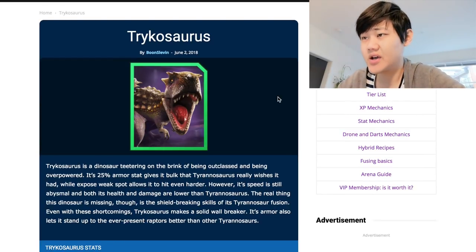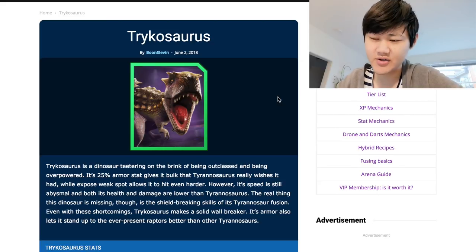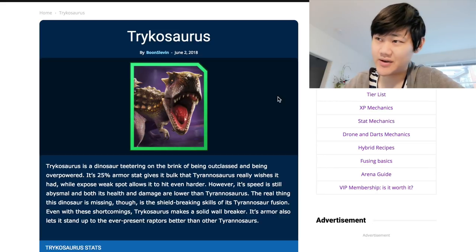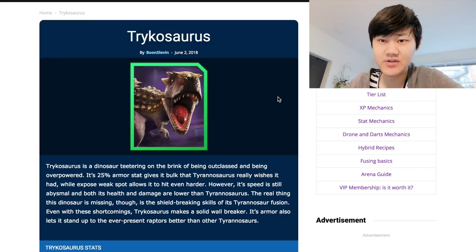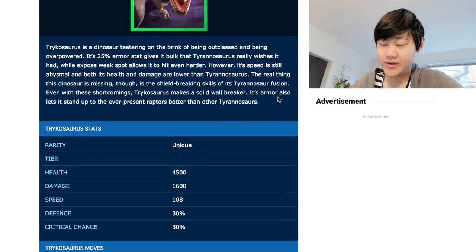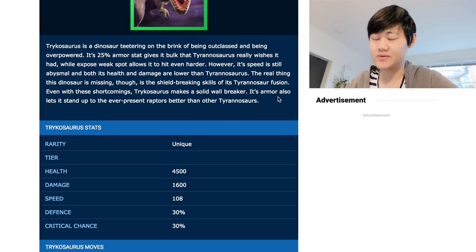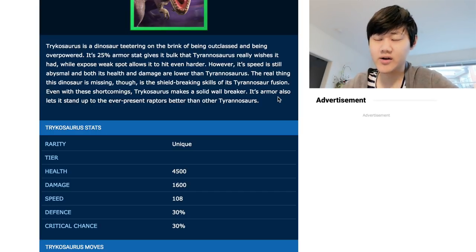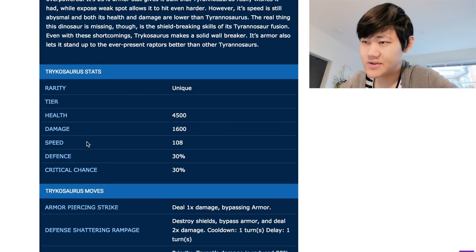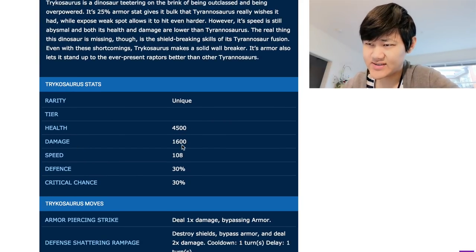Let's talk about Tricosaurus for a bit. Tricosaurus is a unique dino. It fuses from Enkentro, which is fused from Kentro and Anki, and then that's fused with Rex. So that's a unique made of three epics. It is the most expensive dino in the game in terms of fusion hybrid rarities — the only dino of that caliber. As Ludia intended, they made it a bit stronger because of how hard it is to get.